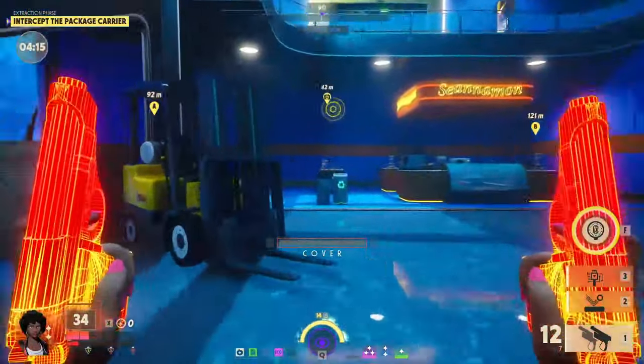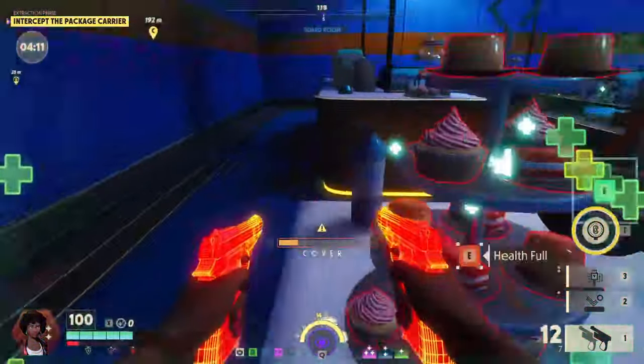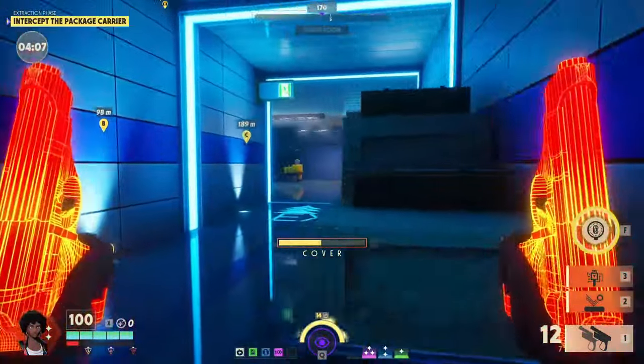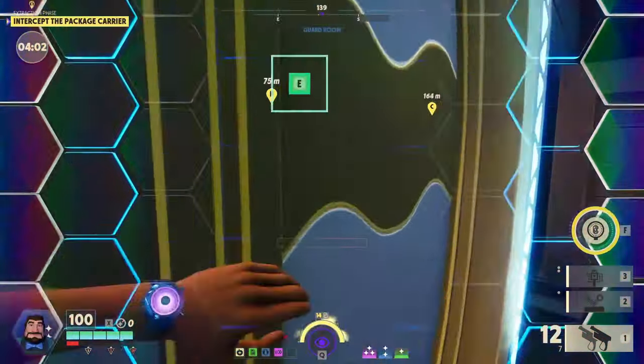I gotta stop and eat all this food — we'll take the back rooms out though. Unfortunately no gold key card or gold chip for us, which means we're gonna be missing 15 HP the whole game.